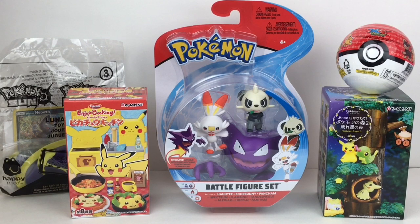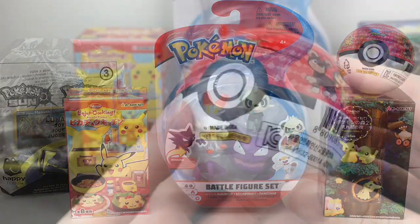Hi everyone and welcome to the Mini Toy Love channel! Today I have another Pokemon-themed video for you. I have the super cool new Battle Figure Set which has Haunter, Scorbunny, and Pancham. I also have two different Remand blind boxes: the Pikachu Kitchen Enjoy Cooking, as well as the Pokemon Forest dark forest one. You have a chance of finding Mimikyu, which would be awesome, plus a couple other surprises. Let's get started!